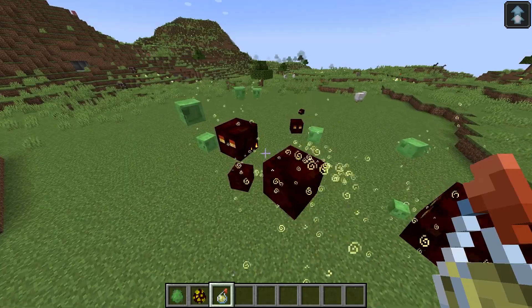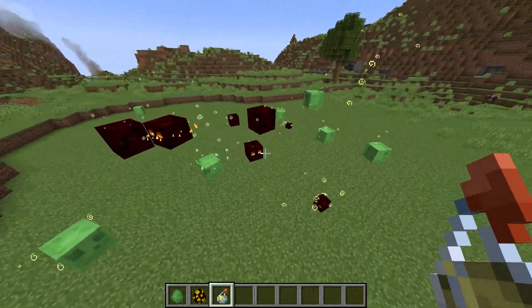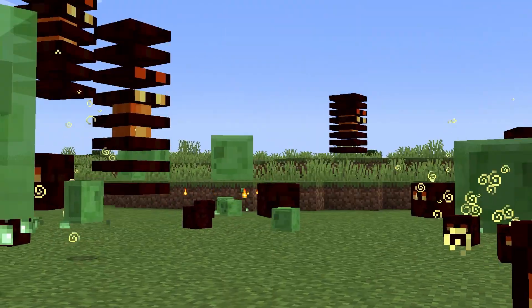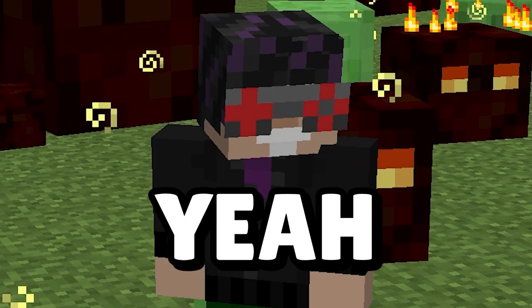They also fixed a bug with slimes and magma cubes where they were previously unaffected by jump boost potions. Now you can give them jump boost just fine, making them extra bouncy. There isn't really a practical reason to do this, but cube guy do big jumpy.